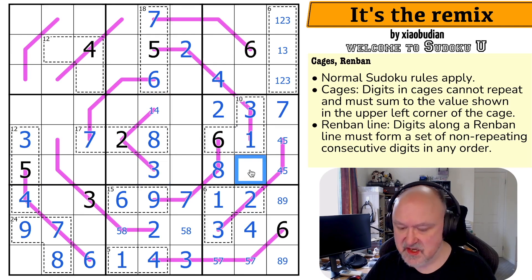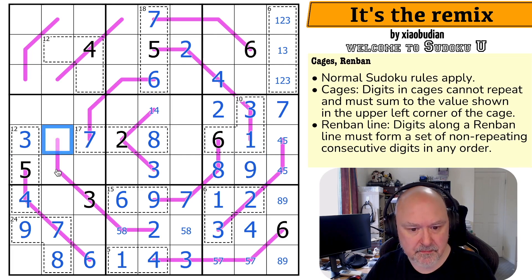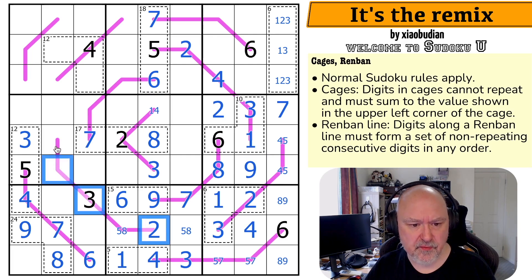These sum to 9 now. So this is the 3. Looking across, making that the 1 and that the 3. Taking 3 out of there, making that the 3. This digit is the 9 that has not been placed in the box. This can't be an 8 — 6 is the highest that could be. So that's the 5, that's the 8.